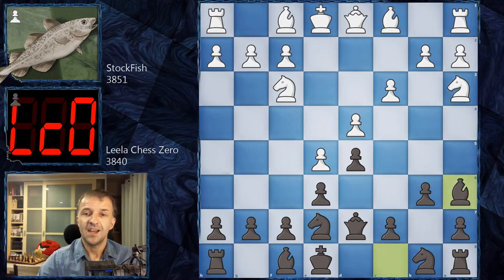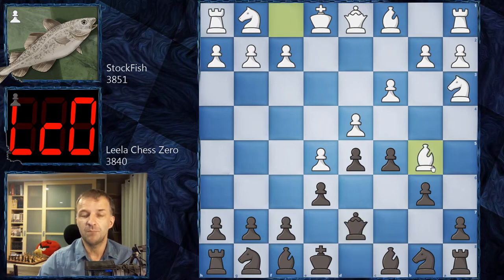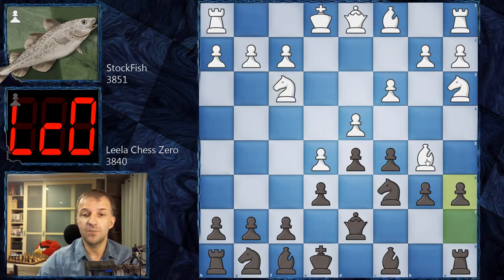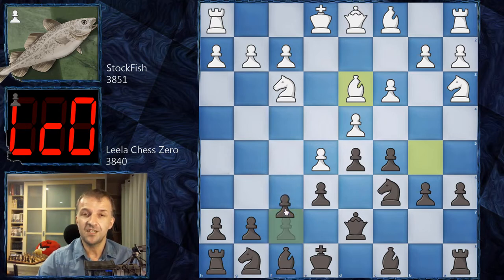However, here Leela Chess Zero first plays c5. Now we have Na3, with the idea that the bishop can jump to b5. We have Qd7, and then Bb5 as planned. Now the problem is the bishop can't really move to a6 because of this nasty pin, so black is actually forced to play Nc6. We have Nf3 by Stockfish, then a6 kicking the bishop, and Bd3 — the very important diagonal for white. It looks like black didn't fully achieve the bishop exchange.